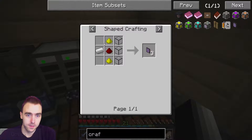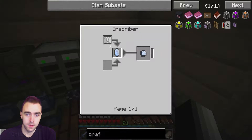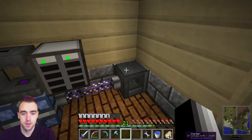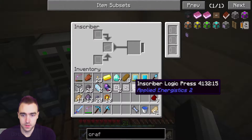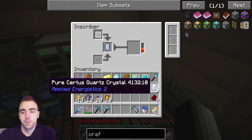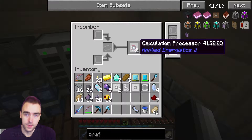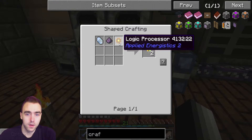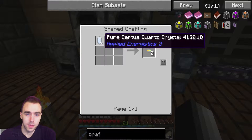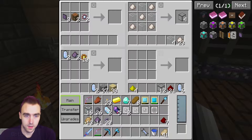We have our illuminated panel. We need a crafting table and a calculation processor - that's a pure crystal and a calculation press. Our pure crystals are over here. Calculation processor - I think we just need two of these for now. Okay, two calculation processors. For the terminal we need a logic processor, fluix dust and a regular pure crystal. I don't think I need that many, just need two for now.